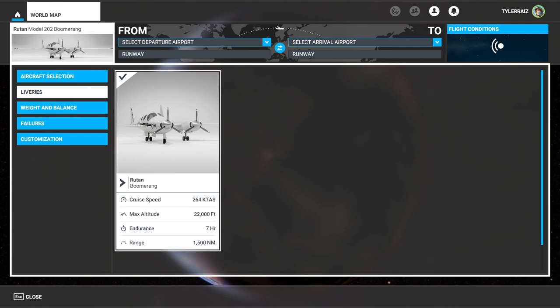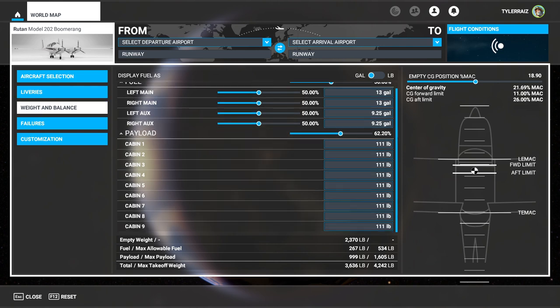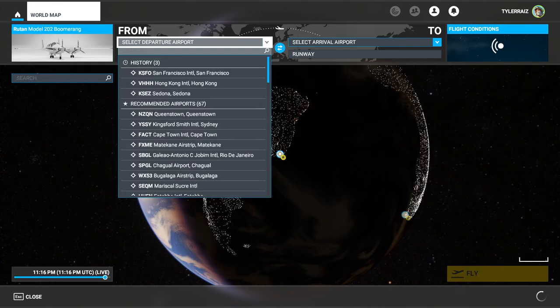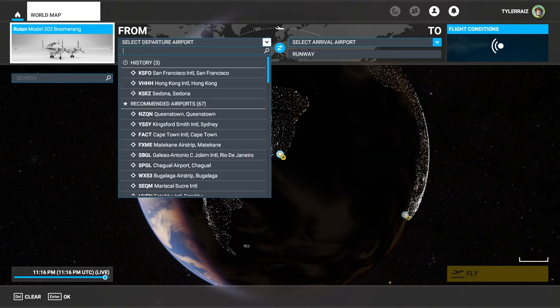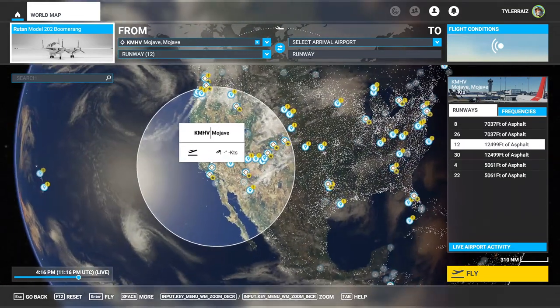It's just this one livery, but that is the only livery I've ever seen it in, so that's fine. We will just keep it to half fuel. The weight in the cabin is distributed like this right now. Let me see if we can take off from Mojave — somewhere where the skilled composite people are about.